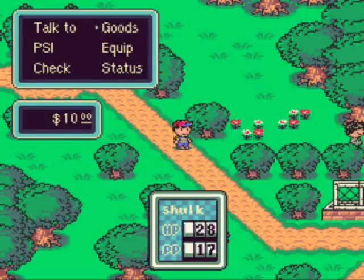Hey there guys, this is NDM here, welcoming you back to another episode of Let's Play Earthbound. So in the last episode, we went around the outskirts of town to look around in the library, got ourselves the map, and we got ourselves the Mr. Baseball cap which gives us a higher advantage on defense.